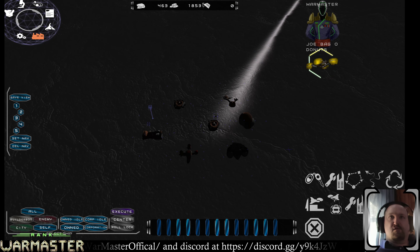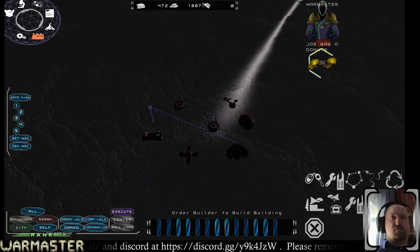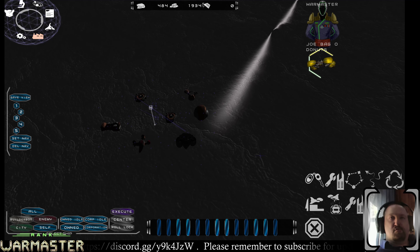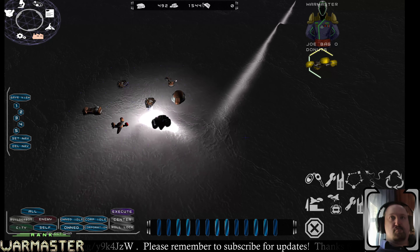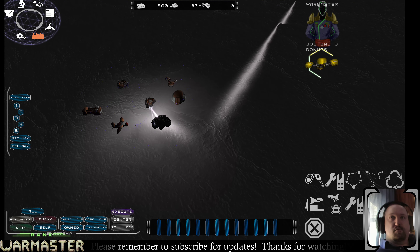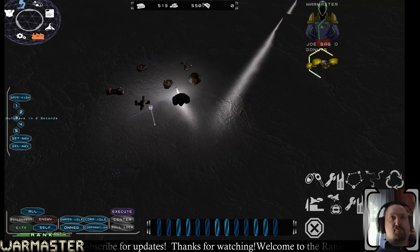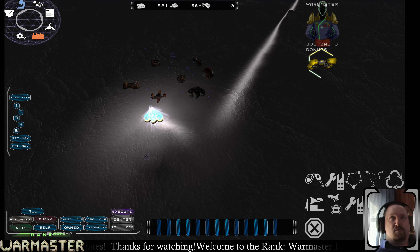I'm going to grab one of the builder bots and start upping our abilities to actually manufacture stuff. With two reactors we can pretty much run the research lab, the minor refinery, and the factory all at once, and that's about it. Both of them are in the queue. It's going to be a while before I'll actually have enough to build the salvager though.